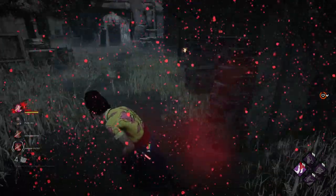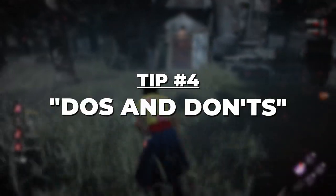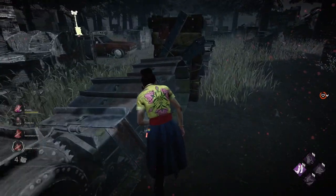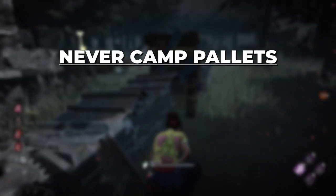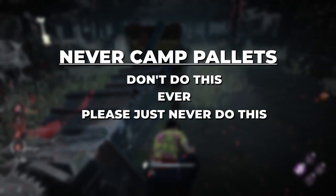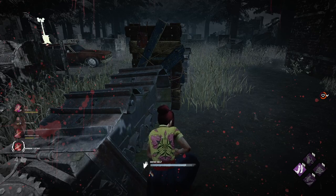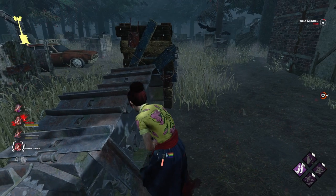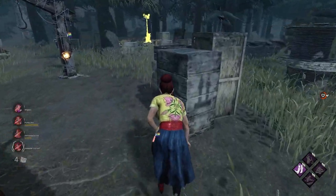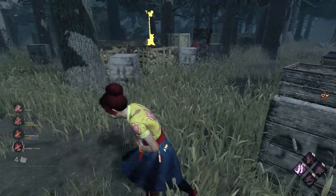Now let's go into tip number four, which is a collective do's and don'ts in chase. One of the biggest mistakes I see a lot of new players make when they're scared in chase is camp pallets — as in they walk up to a pallet and sit there waiting for the killer to show up. Never, ever, ever camp pallets. Not only is this a big waste of the pallet, but you're also wasting your own time where you likely could have made it to the next pallet or a window nearby and used those items to extend the chase and use fewer resources.